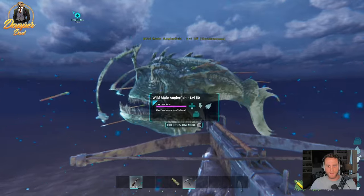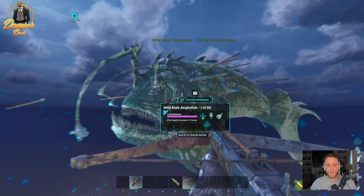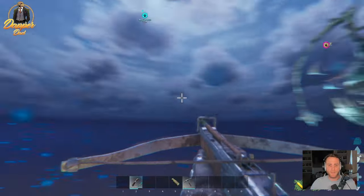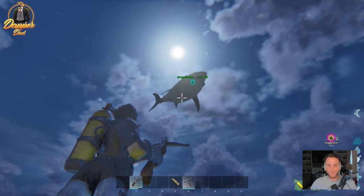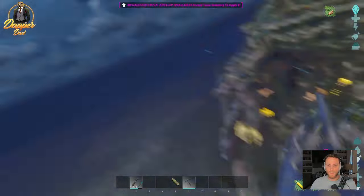There we go — we've got it unconscious. A good thing about an angler is you don't need a saddle. All you have to do now is stick some meat into it. Just to demonstrate, you really don't need a high-end tame — I'm going to stick regular raw meat in. If you have some prime meat, great, it'll come out even better, but I want to show you really don't need a high-end anglerfish to get a ton of pearls.